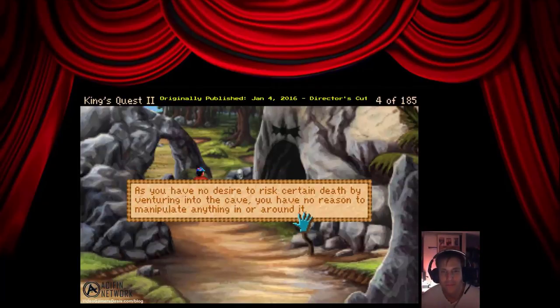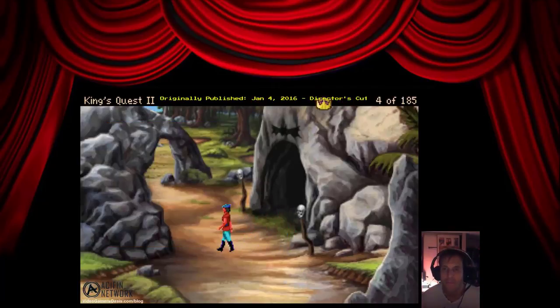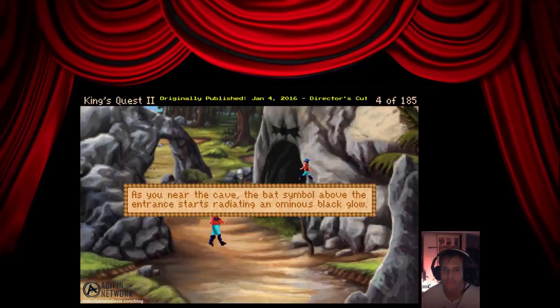As you have no desire to risk certain death by venturing into the cave, you have no reason to manipulate anything in or around it. It is a human skull with a radiant blue stone wedged into its eye socket. Let's see if we can pry open that skull. As you near the cave, the bat symbol above the entrance starts radiating an ominous black glow.